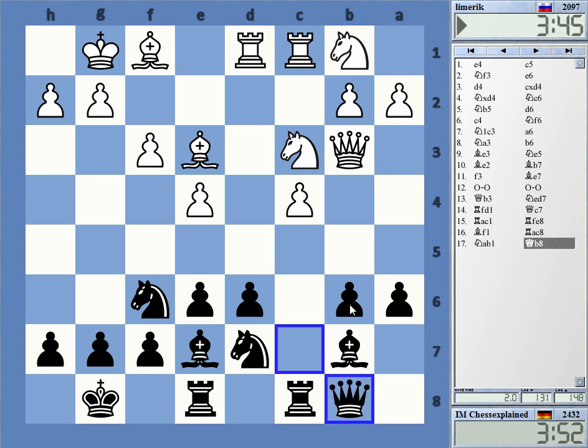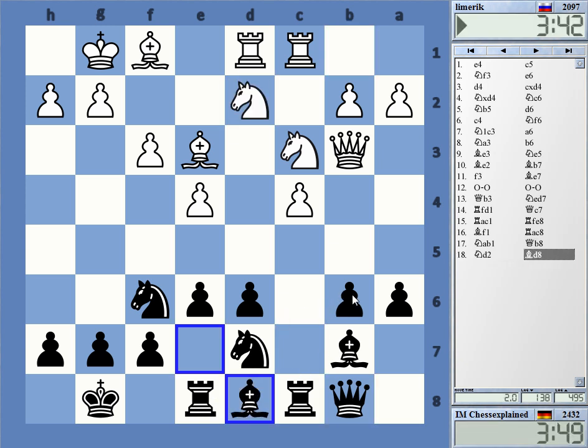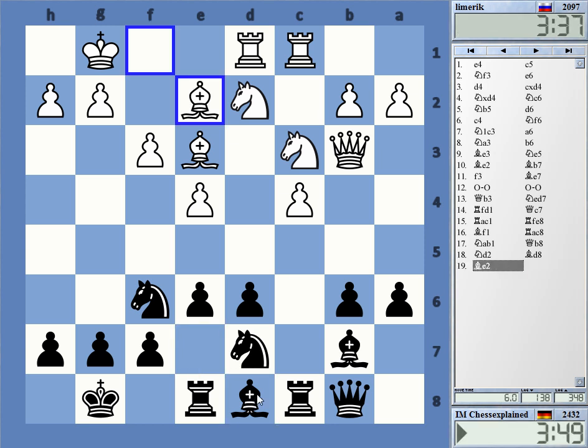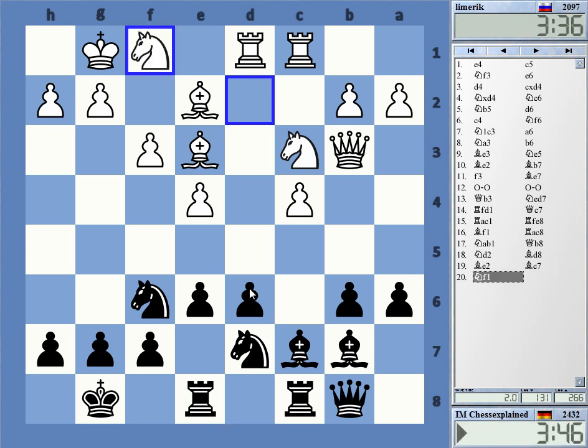If he takes b6 now, I'm going to take on b6, go d5 for bishop c5 — so it's not on at all. Okay, he regrouped that knight but it's not entirely clear where it is heading. Yeah, there — that was the idea. Okay, so what now?